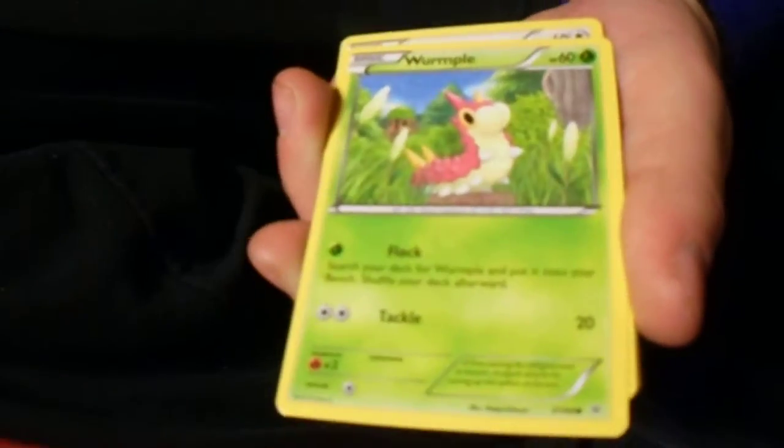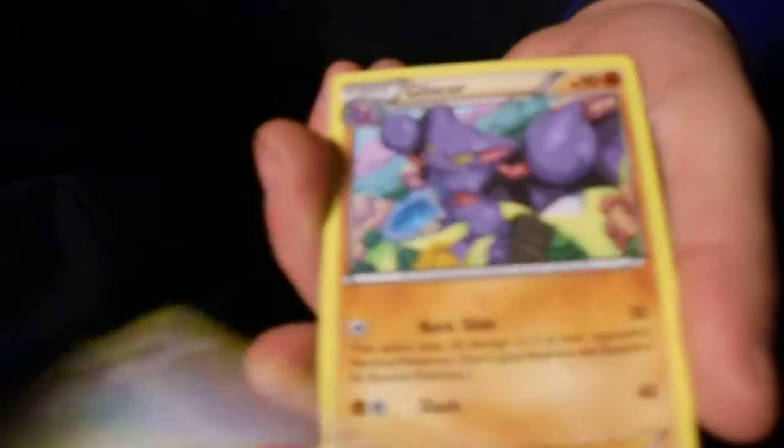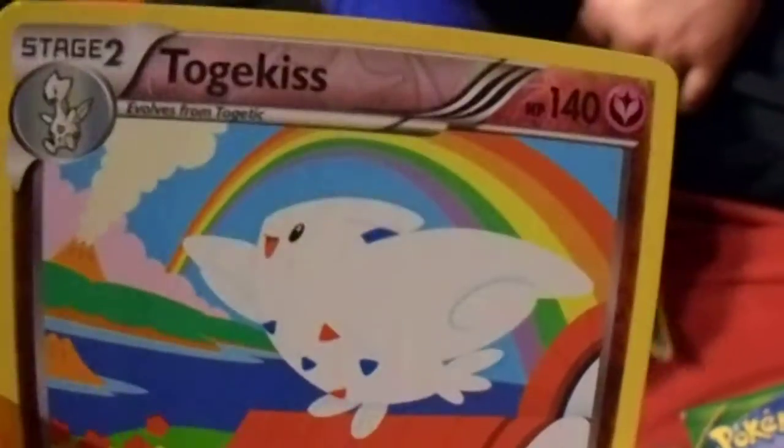For the Roaring Skies pack we start off with Bagon, Dunsparce, Spearow, Natu, Lysandre's Trump Card, Tranquill, Altaria. The reverse is a Togekiss — that's another Rare. And the rare card on the feather. I'm still mind-blown — it has a Togepi, Togekiss, Togekiss evolution on the card. I want this card by the way. I'm gonna take Togepi, Togekiss, and this thing. I'm still shocked by this.